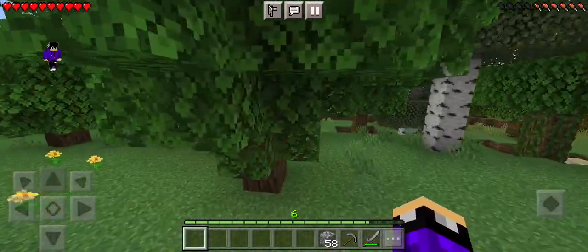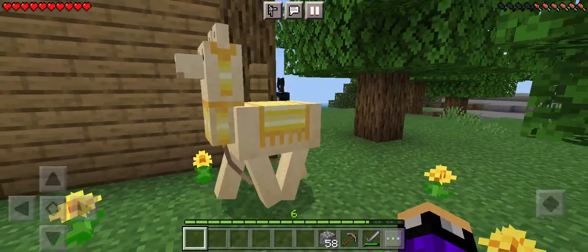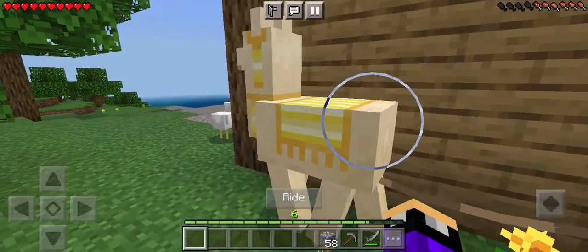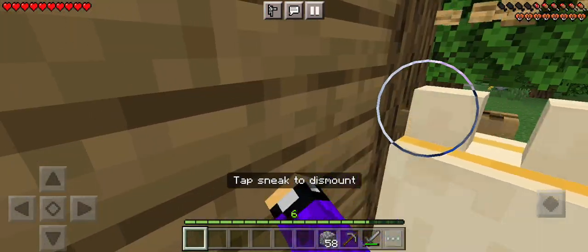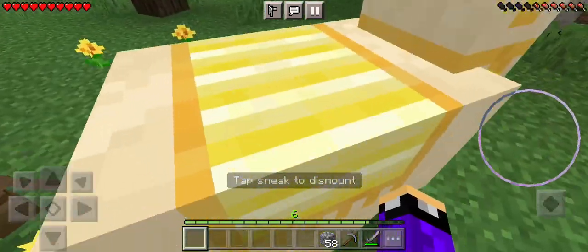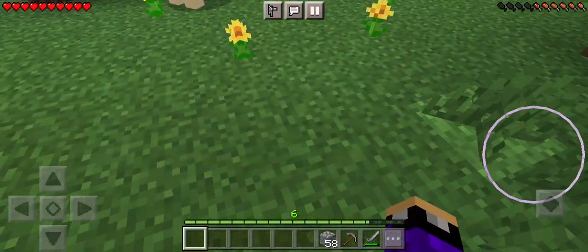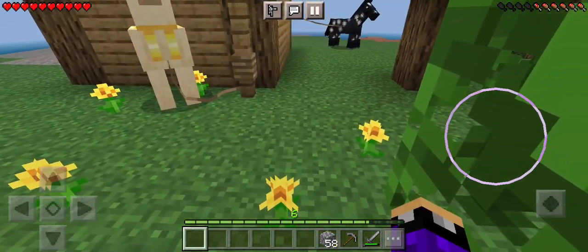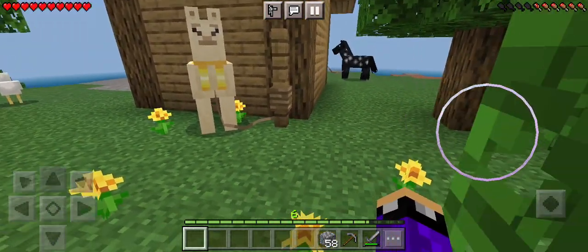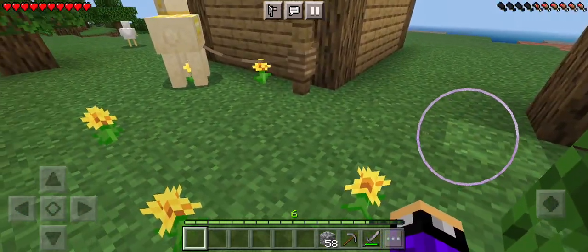And then this right here is my llama. As you can see I got that gold carpet and gold armor on my llama — even though it's yellow carpet. I found him in a circle of daisies, or whatever those flowers are. When I put him on the leash I grabbed all the flowers with him, and now he's here and happy.